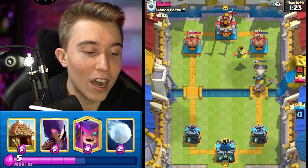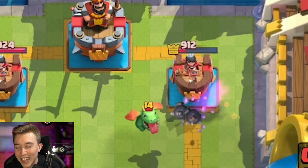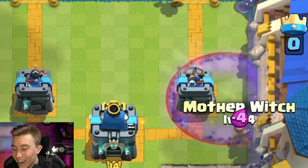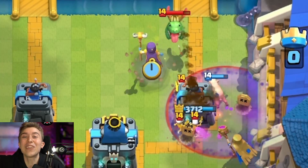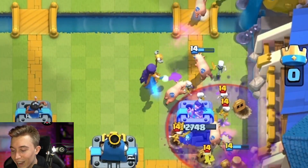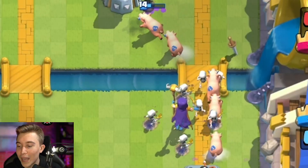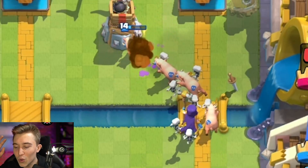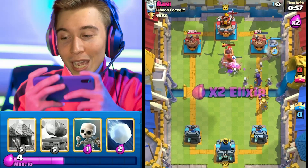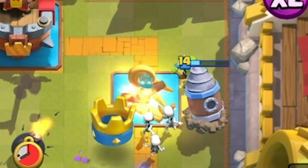If the mega knight doesn't jump on the tower I'll be a little bit of a sad panda. I had such a big elixir advantage — I knew I was going to get something from that. I wait and then he graveyards — exactly what I thought would happen. Graveyard coming down into the mother witch, skeletons swarming the baby dragon. The skeletons aren't going to kill the baby dragon but they're going to parade through with the piggies immediately after, giving us three spawners — three mobile spawners all in one deck.